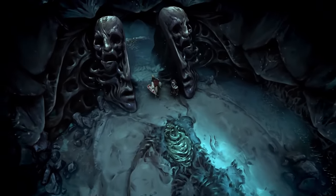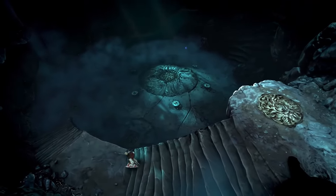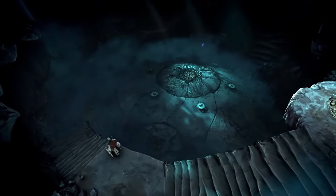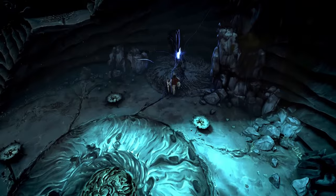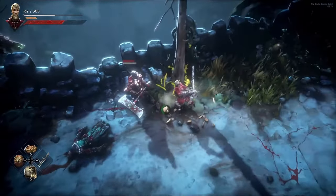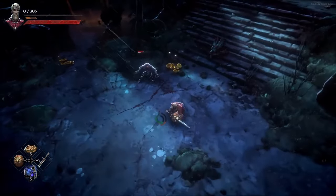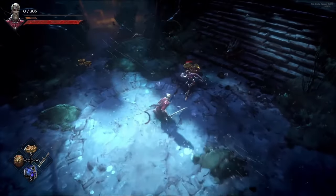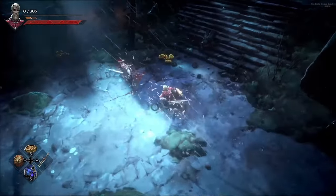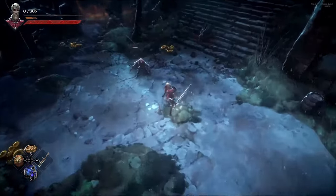Finally, I wanted to quickly talk about the attack types for your weapon. Similar to souls games, each weapon looks to have a set of animations for each weapon type, but there are two attack types: a heavy or charged attack, and your normal light attacks. The normal attacks are quick hits and generate a little bit of focus, but charged attacks have a longer animation, deal more damage, and I believe they generate more focus as a result.